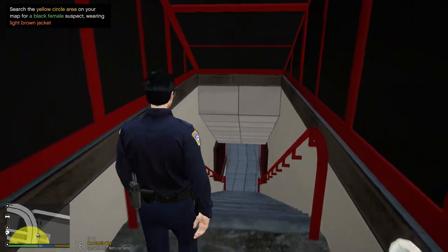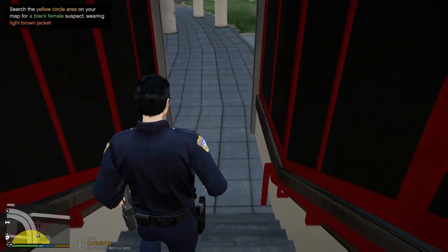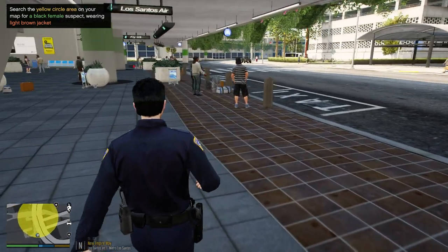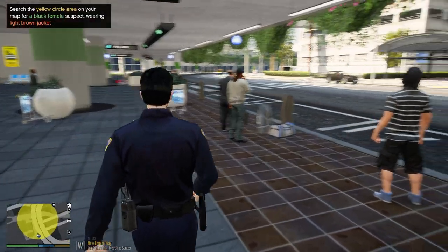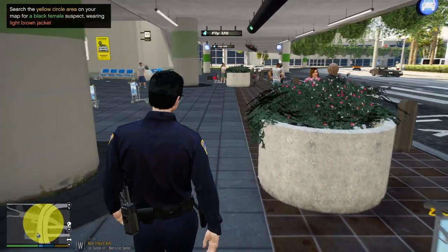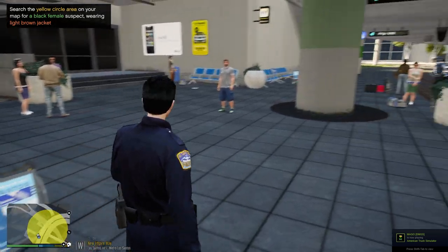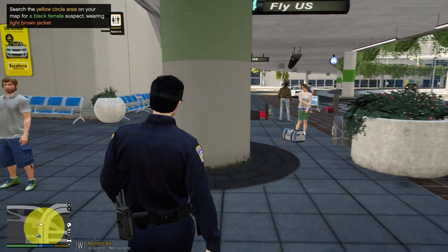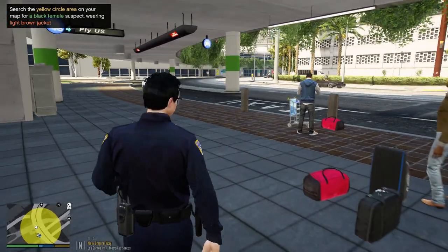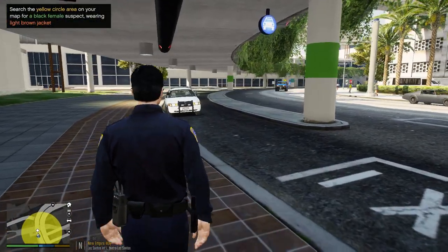We'll look back downstairs here and we'll go over and look on the other side. Black female wearing a brown jacket. It's probably right here — no, that's not it. Let's see, maybe over there in the carport area, over there in the parking deck.